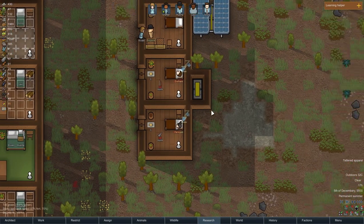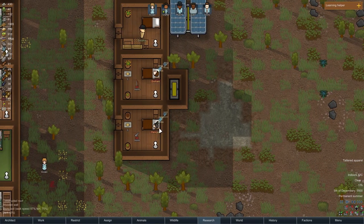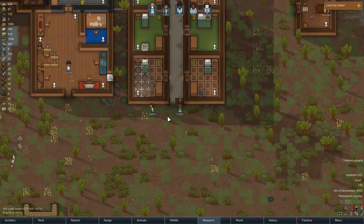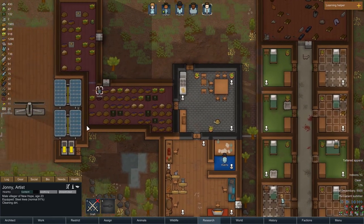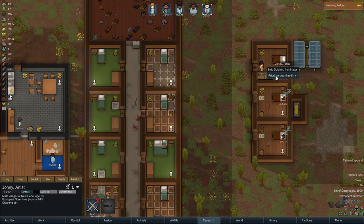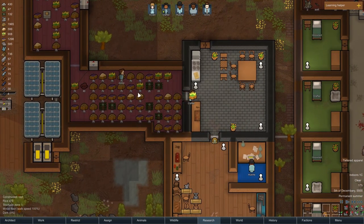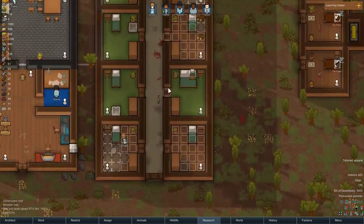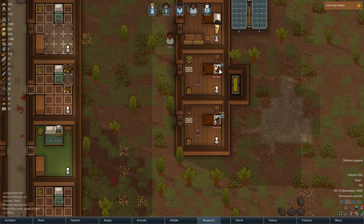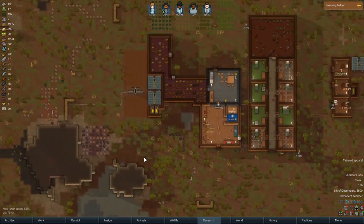We now have three prisoners. I don't think I should have arrested them — I think maybe there was another way, but I didn't want any of them to kill each other. What are you doing? You're cleaning — go ahead and clean that, thank you. That led to something interesting. Hopefully we will be able to re-recruit these colonists because we could really use the extra hands.